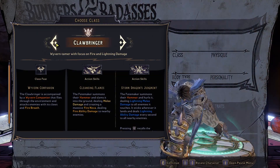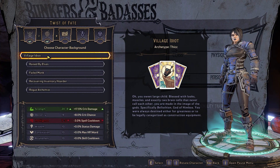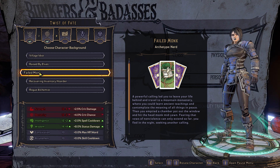This hammer-wielding dragon trainer needs a lot of strength and a lot of HP. For this reason, the Village Idiot backstory is a great choice for the plus 8 to strength. Failed Monk isn't the worst option either, as it's one of the few backgrounds that doesn't put a ding in your constitution.